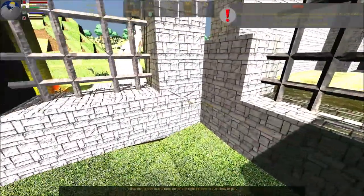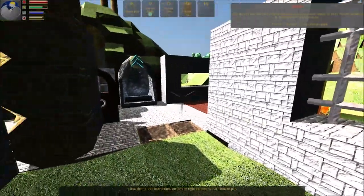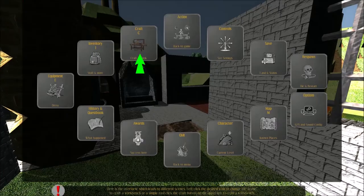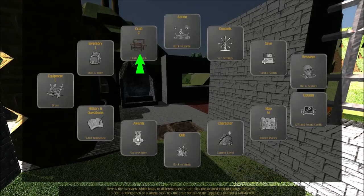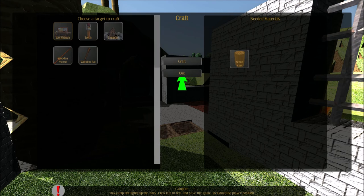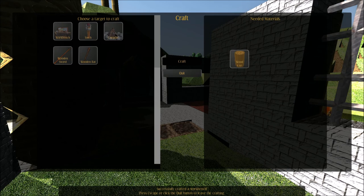Open the overview menu by pressing escape. Choose and click the craft button on the upper left to craft a workbench. To craft a workbench or a simple tool, click the craft button on the upper left and choose the workbench on the top left. Check the materials you need and click craft when you are done to create a workbench. You successfully crafted a workbench — it is stored in your inventory.